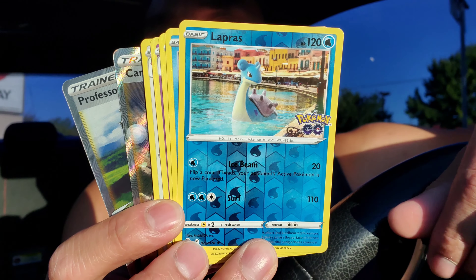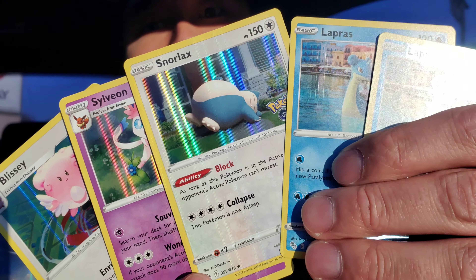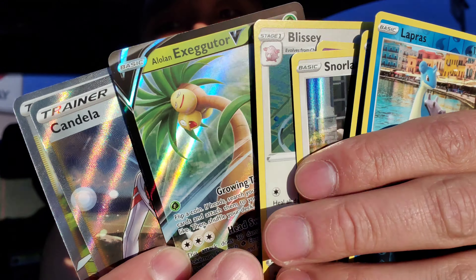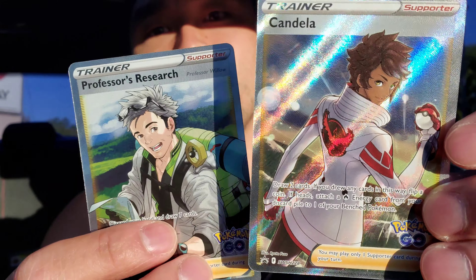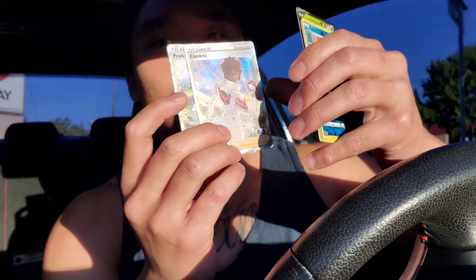Let me do a quick recap: we got a Reverse Holo Rare Lapras, Holo Rares — Lapras, Snorlax, Sylveon, Blissey — an Alolan Exeggutor V, and two full art trainers: one comes with the box and we pulled one Professor's Research. Not too bad, but definitely looking for some Radiants. We'll try again — catch you all next time.